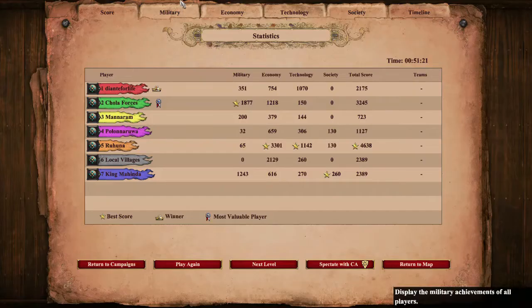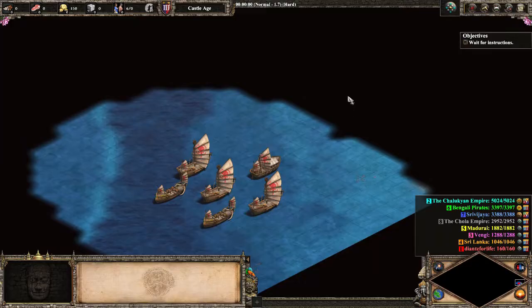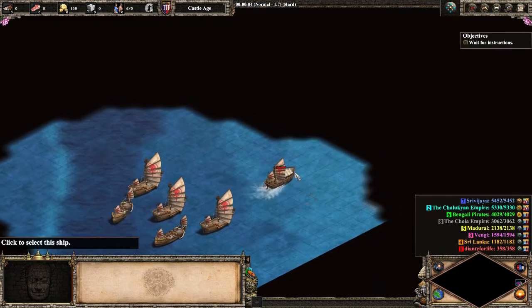Well, Rajendra trash talks the treacherous king. Dante checks his statistics page, and of course zero units killed, with only 44 units lost. Not bad from an immortal's point of view, but of course it could always be better. He now jumps into the third mission.